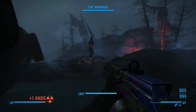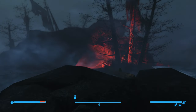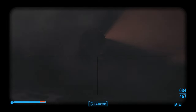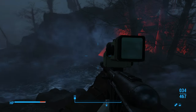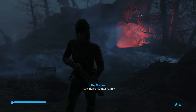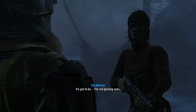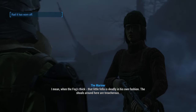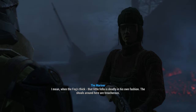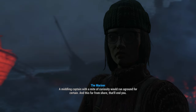And there's the Red Death. Turns out it's a little runt of a Mirelurk with glowing red eyes. Too funny — since I don't like spoiling things for myself, I had no idea what to expect. They definitely got me. My real-life dialogue was almost exactly what the sole survivor says to the Mariner. The Mariner explains that with the fog thick, that little fella is deadly in its own fashion — the shoals around there are treacherous, and a middling captain with a might of curiosity would run aground for certain, and that far from shore, that'll end you.